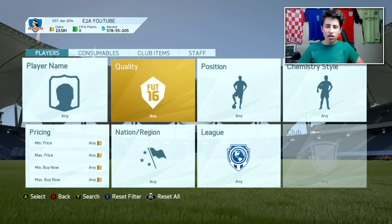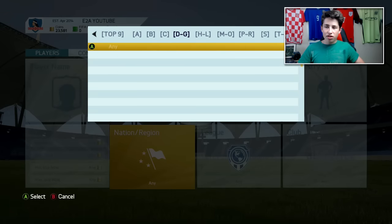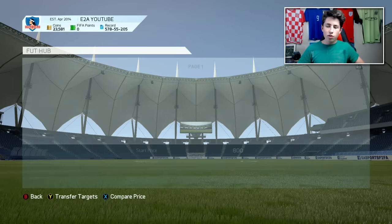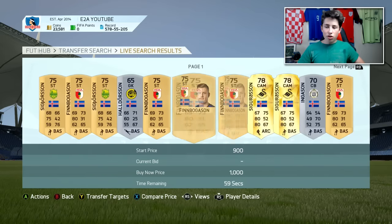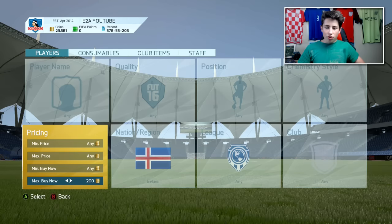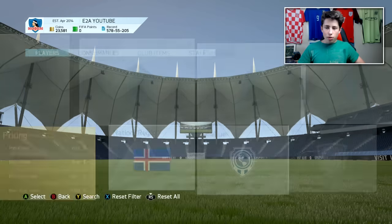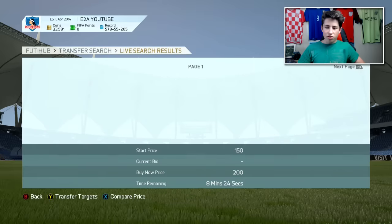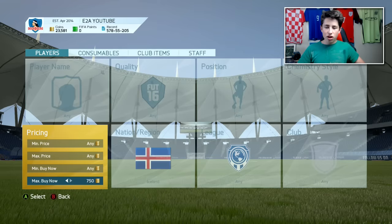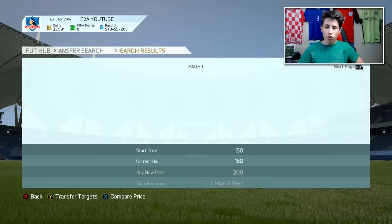This did happen with Iceland. If you look up players from Iceland, I think the goalkeeper was going for like 10k — the silver goalkeeper they have. If you look up Icelandic players, they're still going for a lot. There's no really cheap ones. I don't think there'll be any for like 500 coins. They're probably all going to be more for the silvers and stuff. The bronze cards are going for like 200 coins, but any silver cards are still going for a lot of coins.